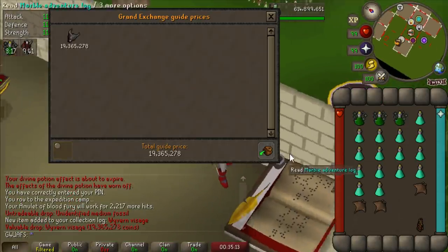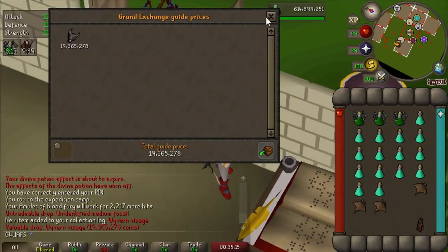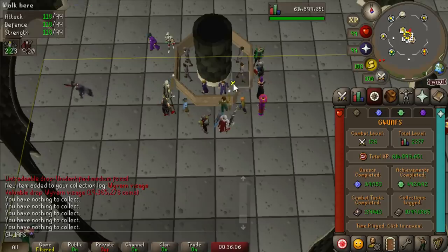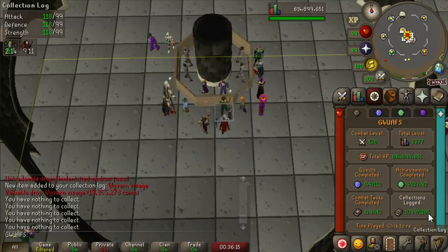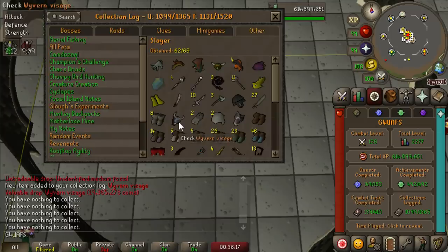We just got to put it in the price checker just to see it. It's beautiful. Let's go sell this bad boy. It seems like it's going to take a while to sell on the GE. The average price was like 17 million, so there's people merging these really hard. Maybe I'll just end up making it into the actual shield. But nevertheless, let's peek at that Slayer Log.